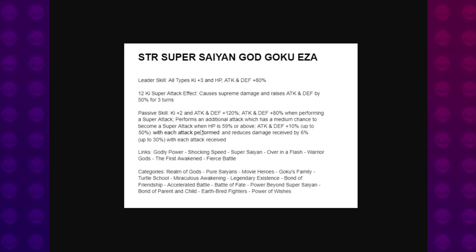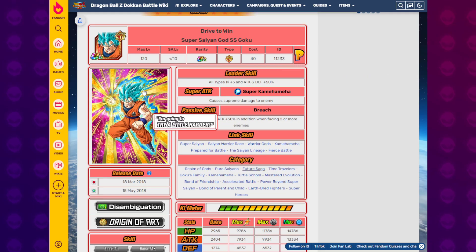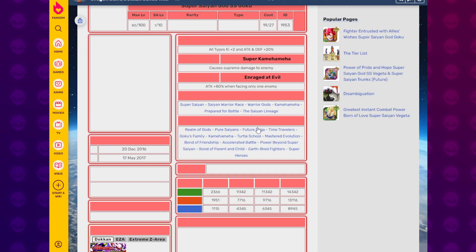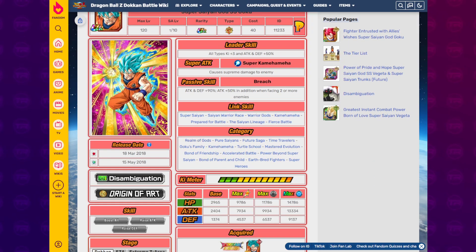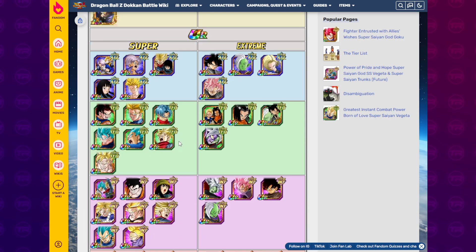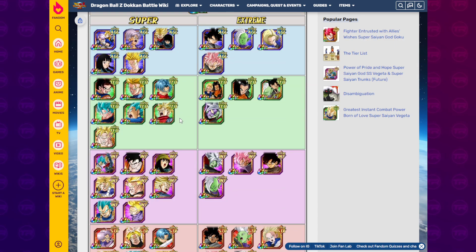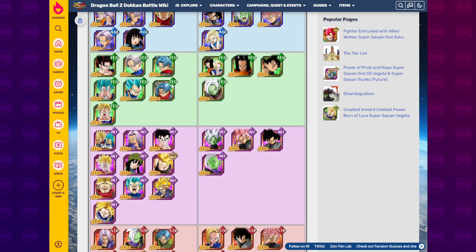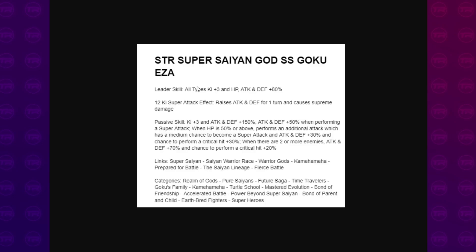Let me know in the comments how you'd rate the Super Saiyan God Goku EZA. Moving on to the final of the bunch, which is the STR Blue Goku. This is also part of the bunch because it uses the same Dokkan Awakening Medal from the Ultra Instinct Goku event. This is pretty much the only Future Saga category Goku, so a lot of hope is riding on this one. If you look at the category, there are no Gokus — we've got Goku Blacks, but literally the only Goku is the STR Goku Blue. So this guy has to be good.